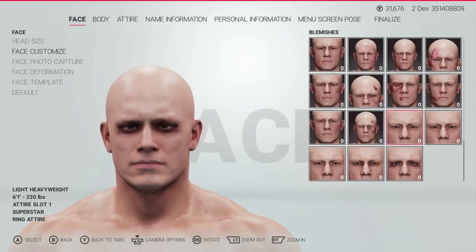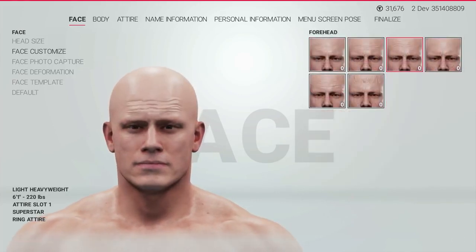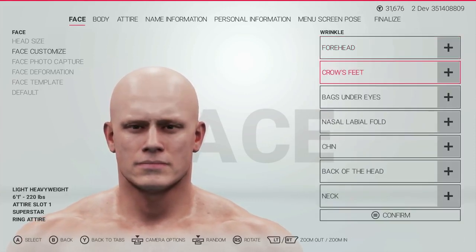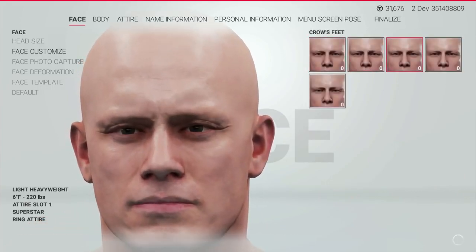Into the face details, the blemishes remain unchanged. There is a new forehead wrinkle which acts as a kind of scar tissue. It's pretty cool. It'd be really good for making someone like New Jack from ECW — we've got those deep scars in his forehead, and it's definitely a welcome addition to the mode.